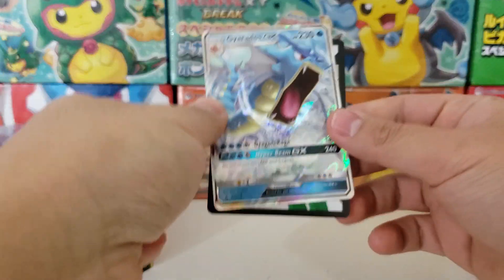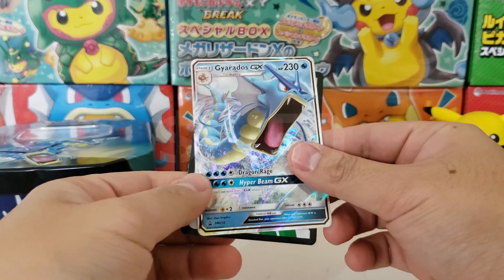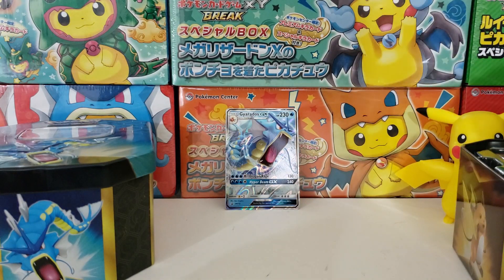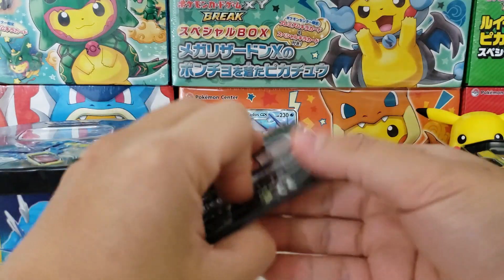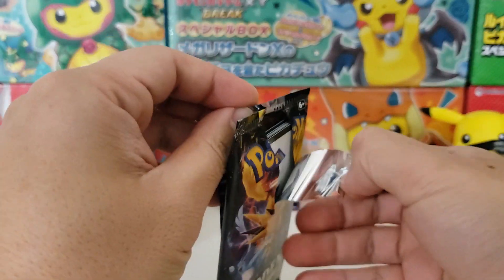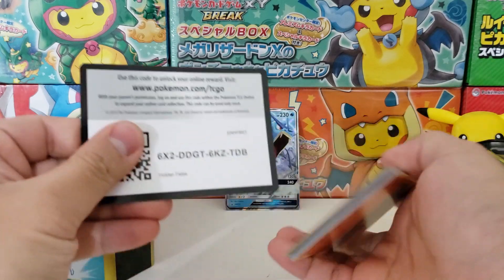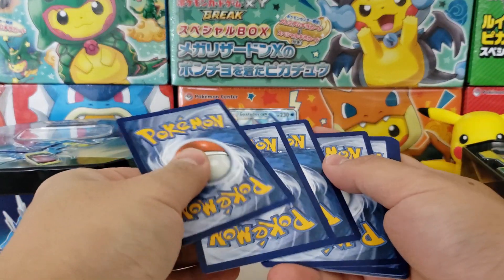There's the Gyarados promo card that you get inside of the Gyarados Hidden Fates tin. Been opening up a couple of Charizard ones, wanted to mix it up. Honestly I have so many of these tins lying around. So many Hidden Fates tins and I still have not found a solution for them. It's starting to look like a hoarder situation - it's really bad. My only solution right now is to recycle them or sell 50 empty Hidden Fates tin boxes on eBay or something.